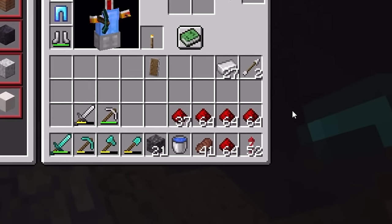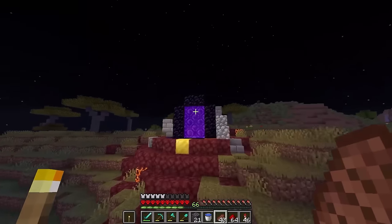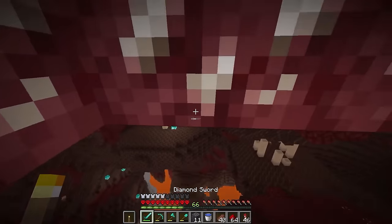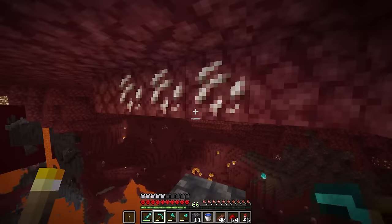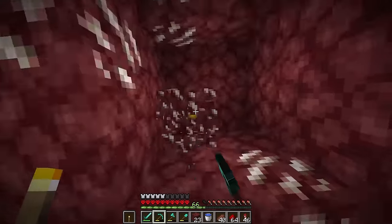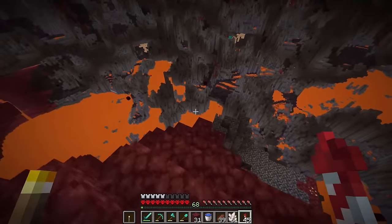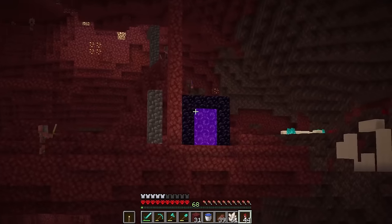Hopefully that's all the redstone we should need. Next we need to head over into the nether to get some nether quartz to make some observers and comparators. Here's our portal from last episode, let's head on through. We just need some of this quartz right here. We got ourselves 61 quartz - that definitely should be enough. But now we just need to find the portal. Oh wait, there it is! Let's head on back through and collect our next resource.